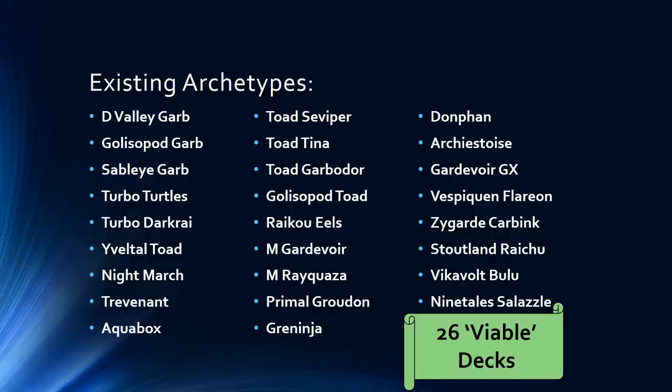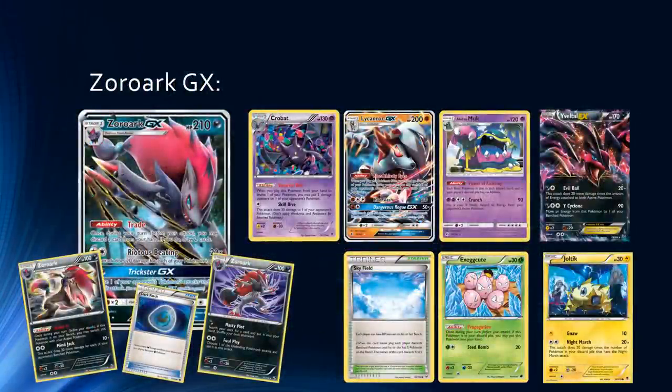Let's kick off with the most important card from these two sets that will definitely switch up the Expanded format, and that is Zoroark GX. When Zoroark came out everyone was hyped, and from what we're seeing it is doing well in Standard but is absolutely absurd in Expanded. In Expanded this guy gets so many more toys — it has Skyfield, so its damage output is incredible. Not only is it a draw engine card, it is oftentimes the main focus of many different archetypes. You can fill your bench and Riotous Beating does ridiculous damage, and you can have Choice Band. It also gains Exeggcute Propagation, so you can trade for free and get free cards as long as you have your abilities online.